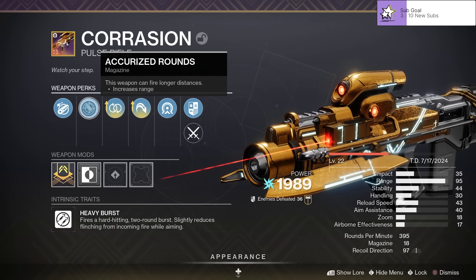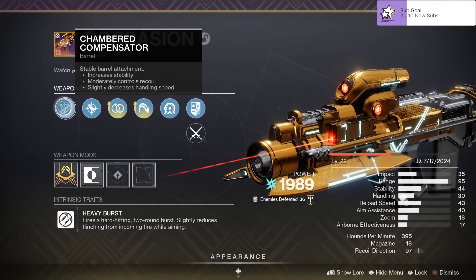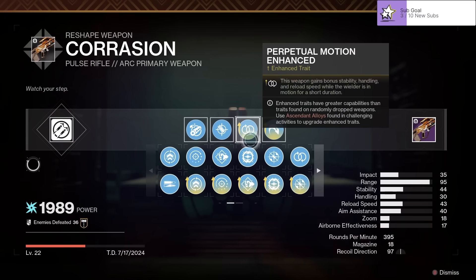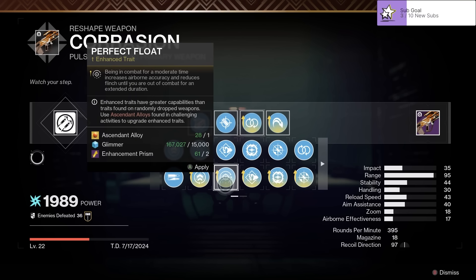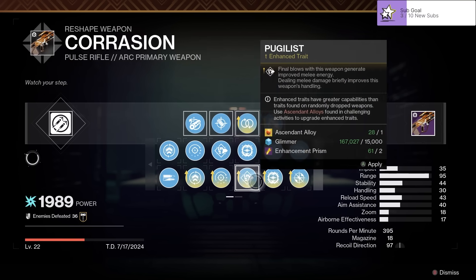Perpetual motion is going to help you with those pretty bad stability and handling stats. Then we go with accurized and a range masterwork — 95 range — giving us 40 meters of range. Chambered compensator is helping us out with our recoil direction, which is sitting at 97. I just want to quickly show you some of the other possible perks — you could go for perfect float for the ultimate in-air accuracy high ground roll.